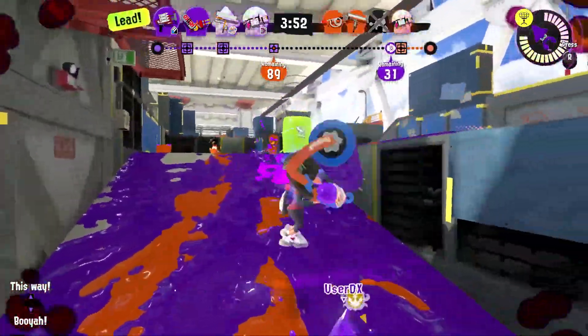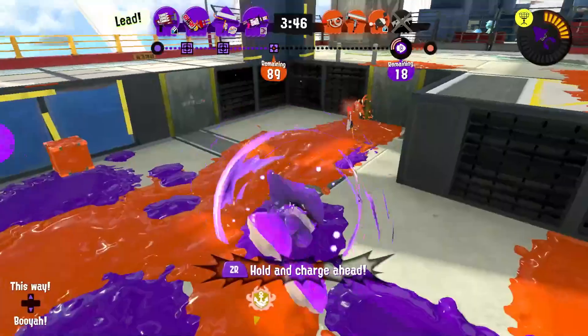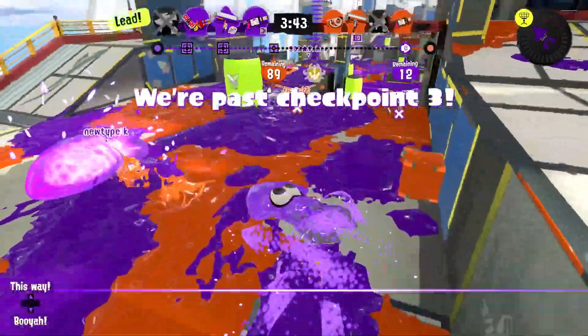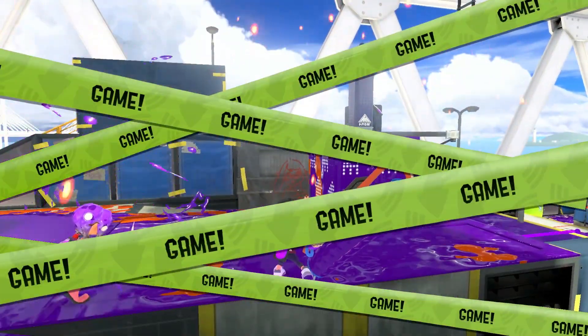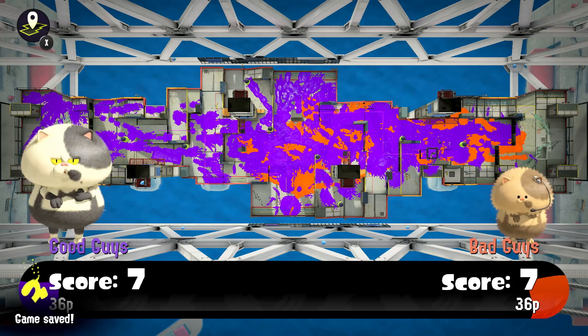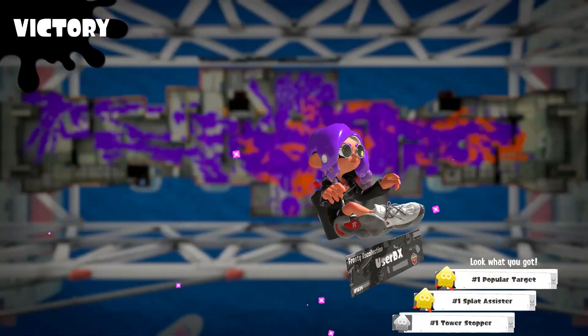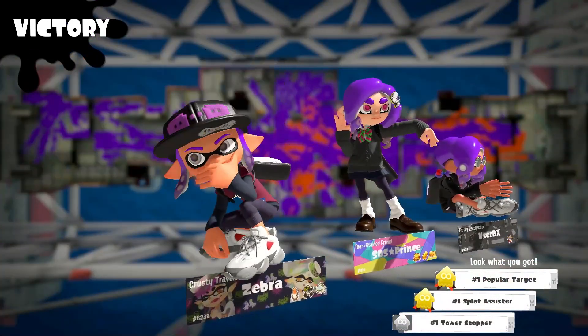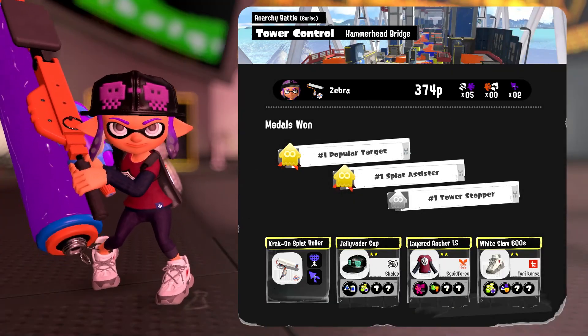As things get a bit scary, I activate the Kraken and push them back. We're about to win — with just the right placement and good team coordination, the Kraken, even if it doesn't splat them, can push them back and relocate them in a way that's really hard to win against. I think this is something that might get changed at some point. We're also at a lower rank than we're used to — the last good while we've been at A rank, and B rank is still a jump down. But we got two more gold medals.